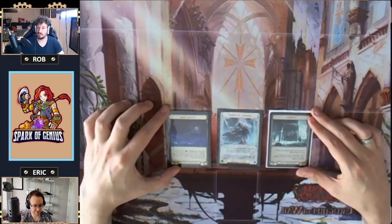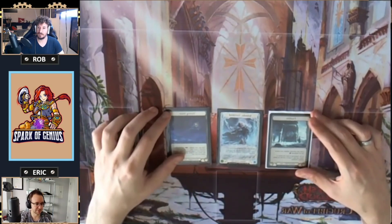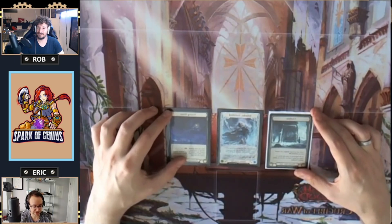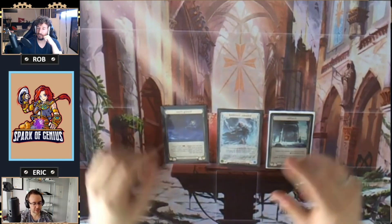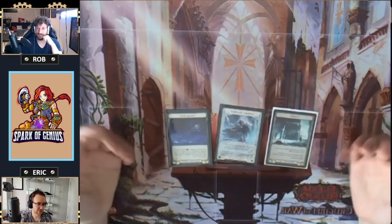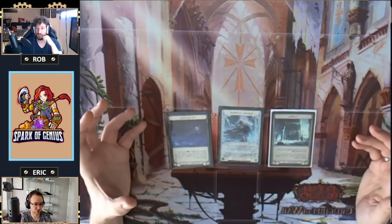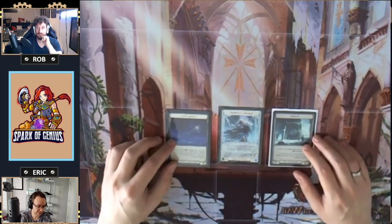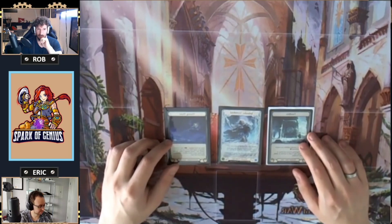Eric previously played a lot of Kano in Blitz, and Wizard in general is very interesting because of the instant-speed shenanigans you can do. He gravitated toward Icelander because of the ability to lock down your opponent. He enjoys the combo-control playstyle, and it might appeal to blue-white Magic players or control/mid-range oriented players. You can play this deck in a slightly more mid-range way.